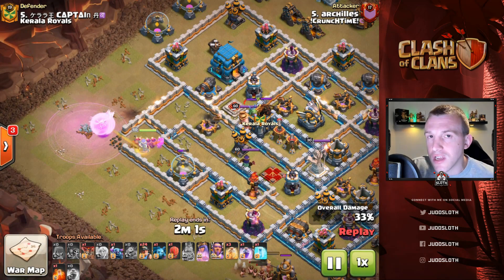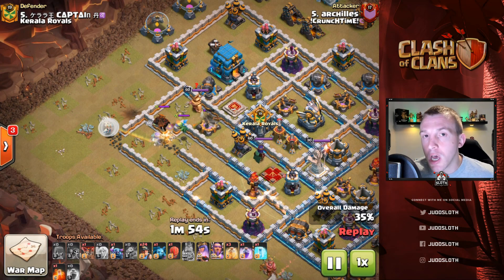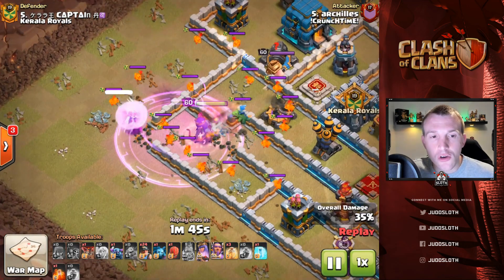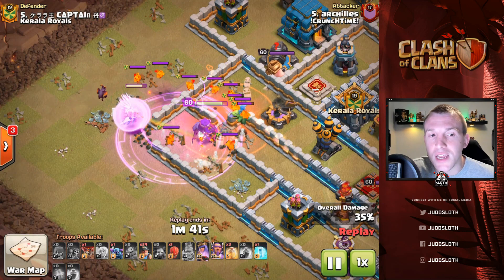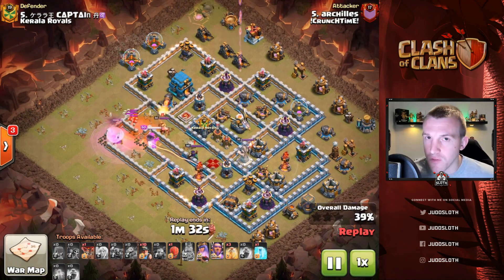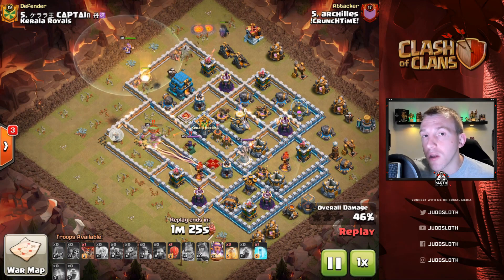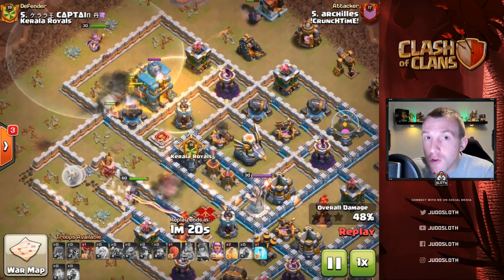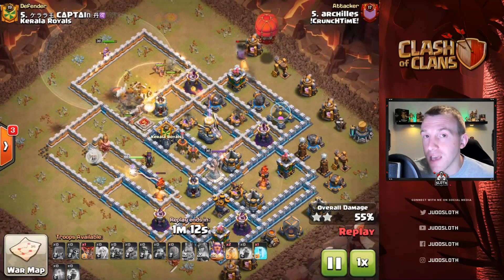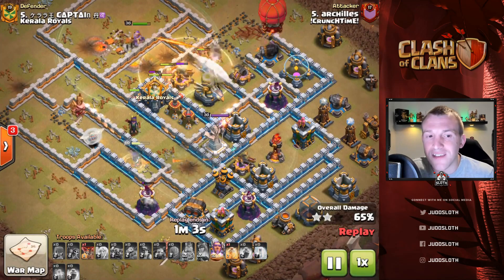You're just wanting to get further into the base if you are committing the healers, so you need access through the walls — whether that be wall breakers as you've seen here, a jump spell, wall wrecker, or stone slammer. You've got to have a plan to get your Queen in, and the rage spells will be your best friend, encompassing the healers as well. If there is a hound in the CC just make sure you're popping a minion in to help take down the pups and protect your healers. Commonly you will use the Queen Charge to take out a section of the base that covers key objectives but also pathing for another part of the attack — whether that be Miners as in this one or Lalo, which is another popular strategy. One method is a Queen Walk, walking your Queen on the outside of the base, but that might then be integrated with the charge where you're sending her in.